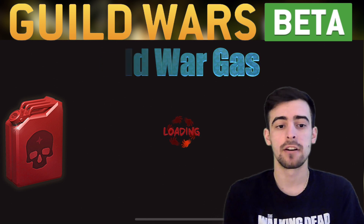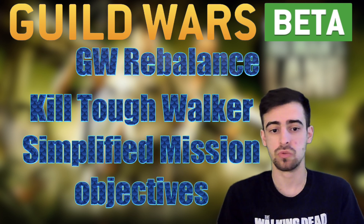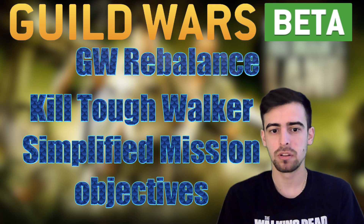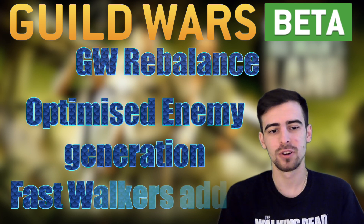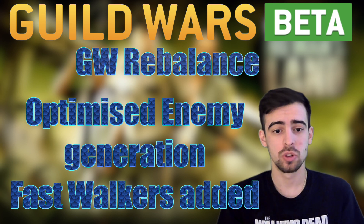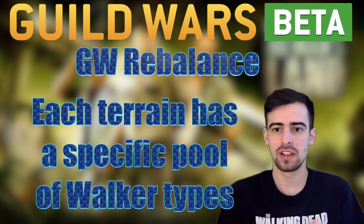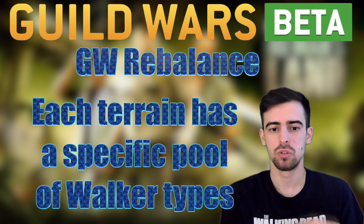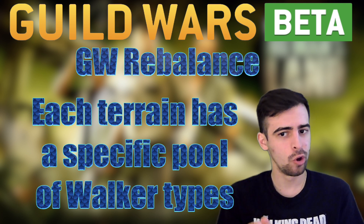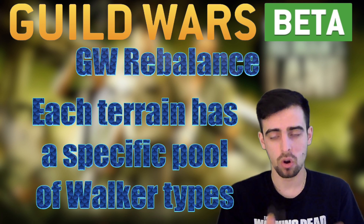Finally, we have rebalances of Guild War maps and objectives. There's a new objective: Kill the Tough Walker, which is really cool. Mission objectives are more streamlined and simplified to avoid particularly difficult combinations, and there's optimization of enemy generation to avoid excessive spawns. Fast walkers are now added to Guild War missions, and each terrain — the forest, the sanctuary, and the junkyard — has a specific pool of walker types assigned to it, helping you plan better.